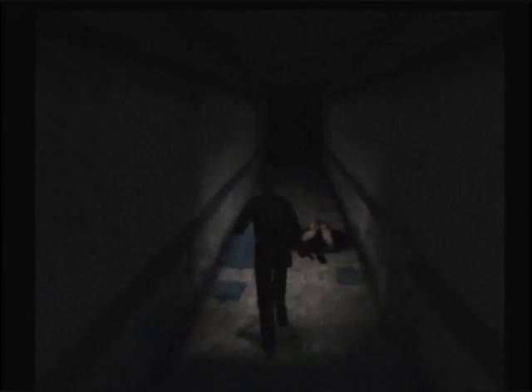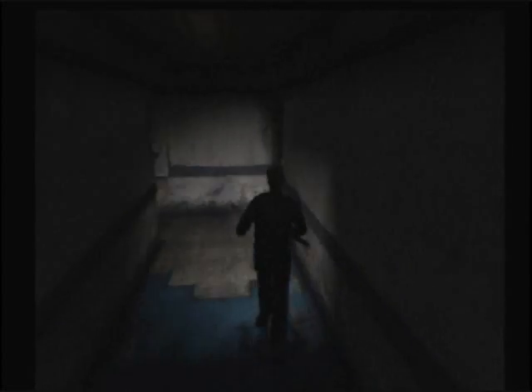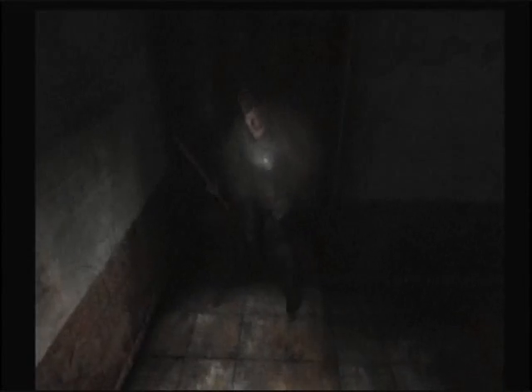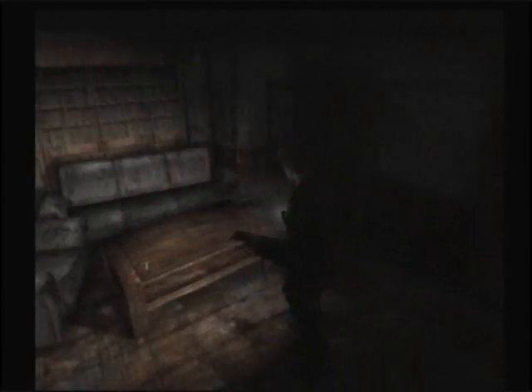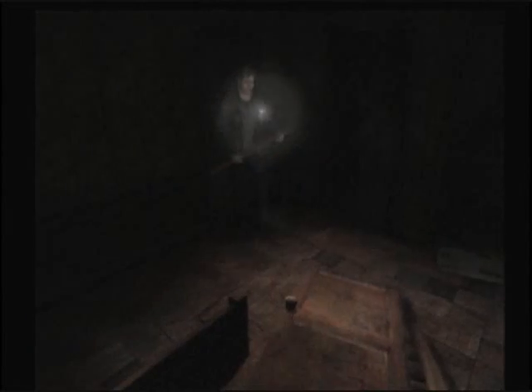We've done everything we can in this little hallway, but there's another hallway to try out. Henry, you are not stealthy. Can't get that door open, but this one I can. There's an inhabitant in here — don't mind me. But he's not the only one. We get some handgun bullets, and in here we have a mannequin that was trying to remain unseen.